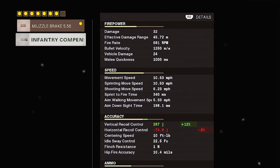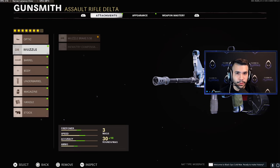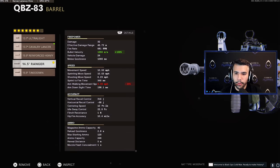For the muzzle we got the Muzzle Brake. I know some of you guys are probably questioning this because with the Infantry Compensator you get a lot less vertical recoil. But I always preach — vertical recoil control is a lot easier to control, especially on controller, than horizontal. So the Muzzle Brake reduces a little bit of vertical recoil control but it doesn't touch the horizontal, and that's kind of what you want for that no recoil, really good beamage.